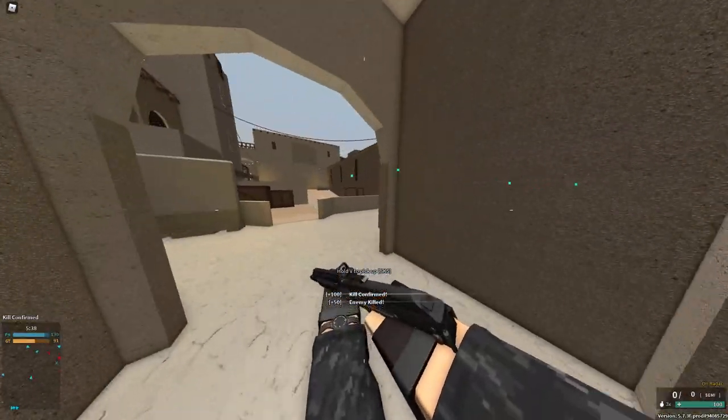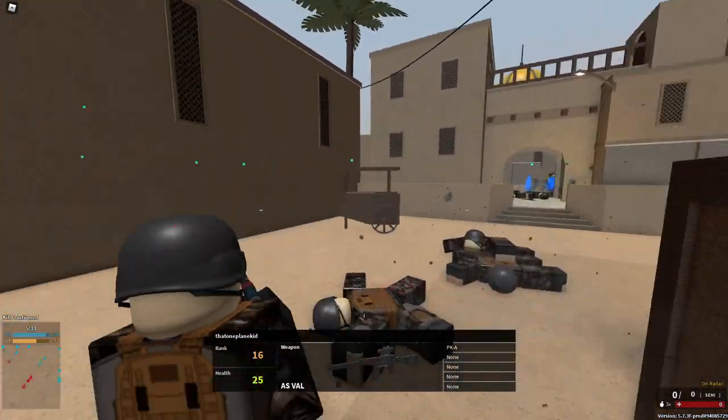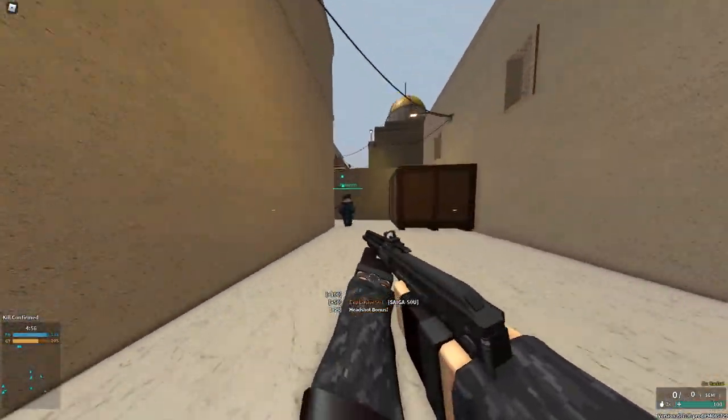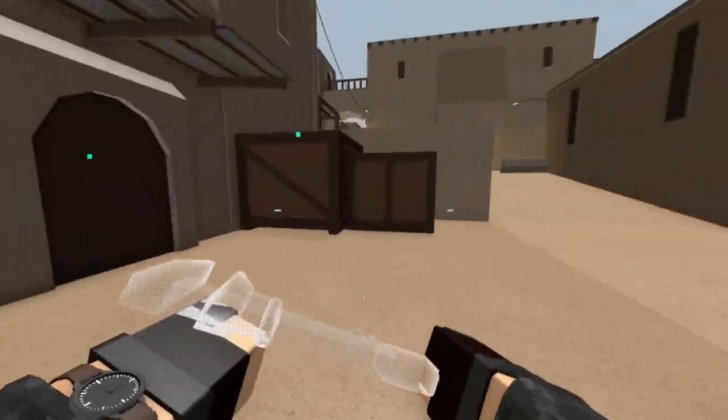I wonder if I can get a collateral with this somehow. I don't know what I was aiming at. Yes! Trick shot! Let's go! Before you yell — it's not a trick shot if you jump and then smack him in the back of the head. I don't care. Shut up.